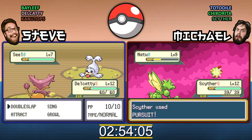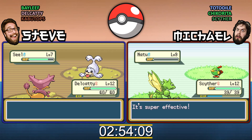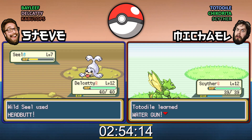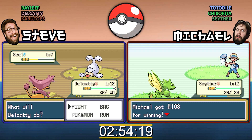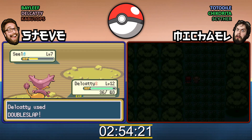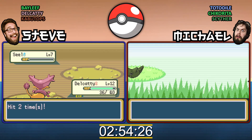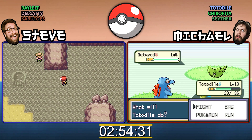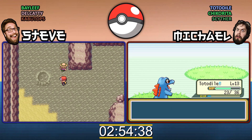The last fight in Viridian Forest — dealt with. Very nice. You're through to Pewter. Excellent stuff. Totodile learned Water Gun, finally. At level 13. Grats. That'll help you with the Grass Gym. Wait, could do absolutely nothing to help with the Grass Gym.